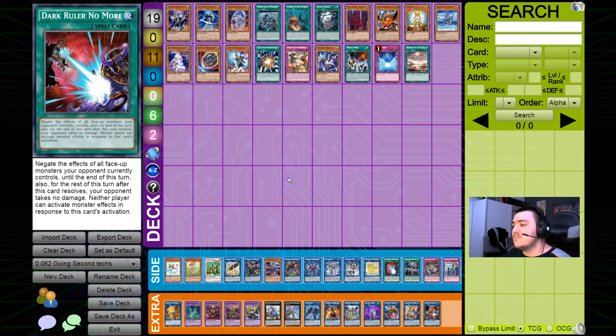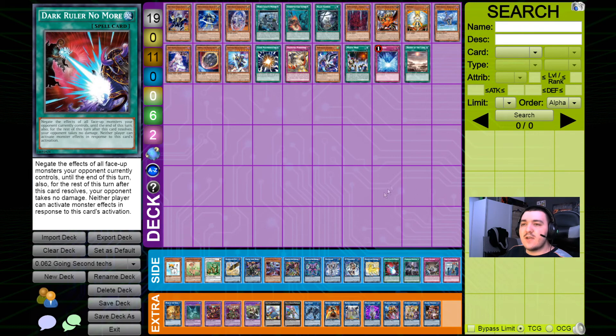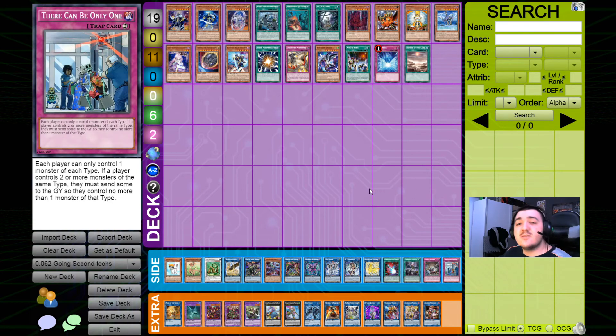In a similar vein there's Evenly Matched, which also takes away your battle phase, and in order to profit off it the most you mustn't control any cards — meaning you won't be able to OTK or make any plays before banishing your opponent's board. If you choose to play Evenly Matched or Dark Ruler No More, you have to really think about it in advance and build your deck accordingly. The last card here is There Can Be Only One, which is a floodgate. Of course you can pretty much side in any floodgate you want, so that's not a secret.